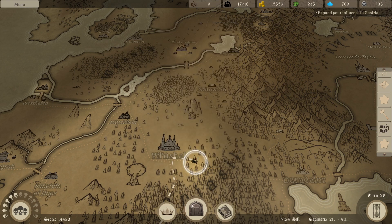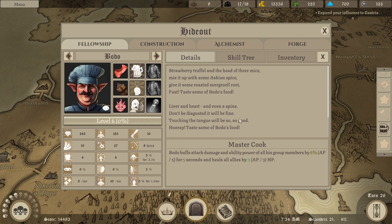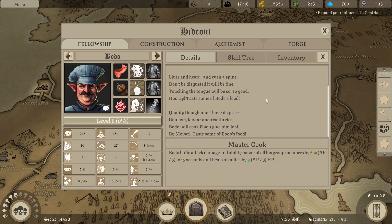Halfling and fire. His description. Buy more y'all, pay some of Bodo's food. And Master Cook. Bodo buffs attack damage and ability power of all of his group members by 6% for 5 seconds and heals all allies by 9. Got a little bit of everything, doesn't he?